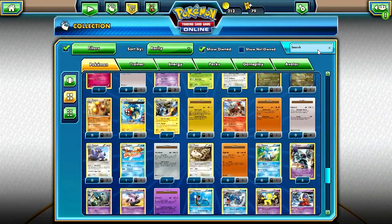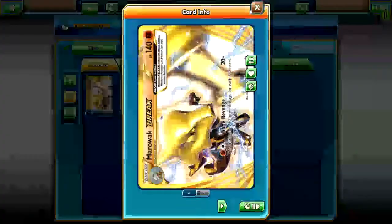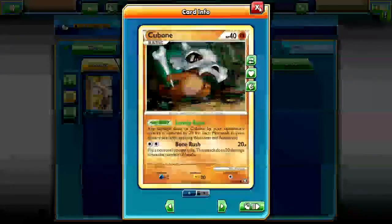Oh, I forgot — I didn't show the Marowak Break. Let's show you that first. So yeah, Marowak Break with Bone Revenge: 20 plus this attack does 40 more damage for each prize card your opponent has taken. So you could go up to 220 damage if they're leading by a lot — if they have like five prize cards taken. It's a pretty good card, but because it's an evolution it'll take a long time to evolve it quickly, unless you get like Rare Candy. These are the only Cubones and Marowaks I have so it wouldn't be helpful there, but yeah.